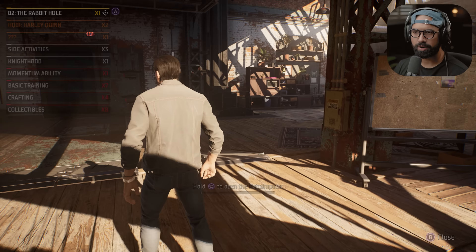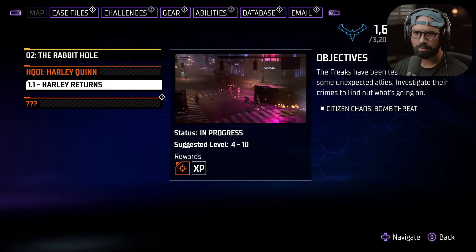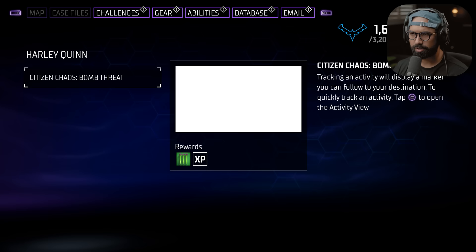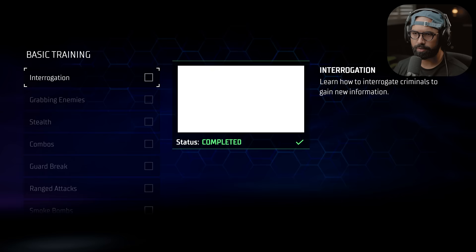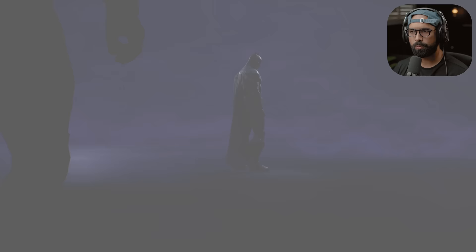Let me see something here — this is kind of interesting. Harley Quinn — do we have challenges for her now? This is Penguin, and then Harley Returns. Harley escaped from Blackgate — find out what she's planning next and stop her. Yeah, we're gonna try that. Before we do that, I think there's a smoke bomb training here. We've got smoke bombs but we can't use them yet.